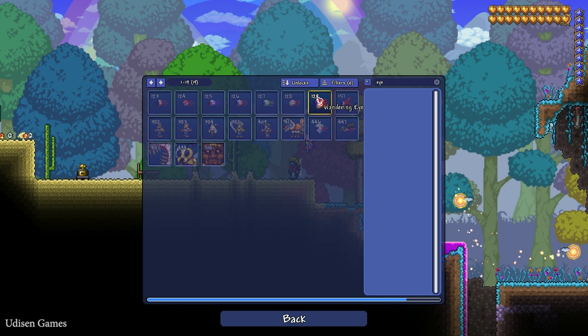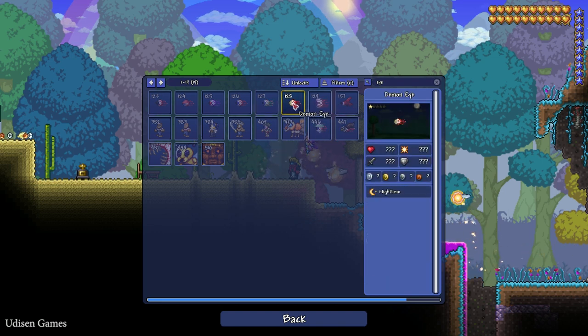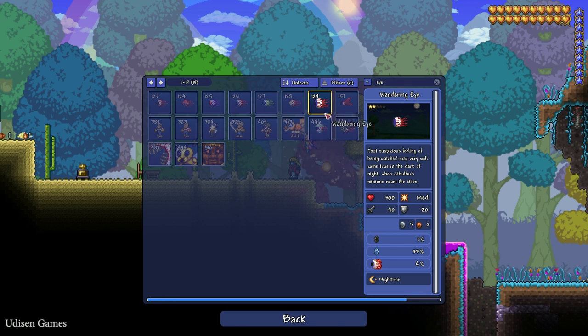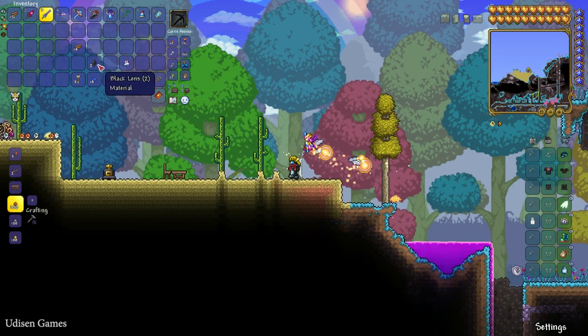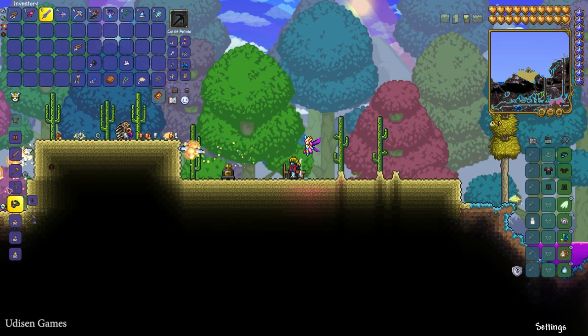Then, totally the same story. If you want sunglasses, find the wandering eye and demon eye, which fly around in all biomes on the surface at night time. Kill these demons and wandering eyes. Very rarely, these enemies can drop the black lens — only a 1% chance. Seriously, so you must kill at least 200 or maybe 300 of these enemies. After that, use the black lens, the chair, and the workbench, and you can craft sunglasses.